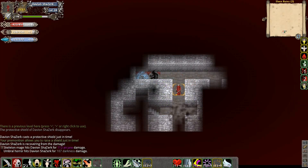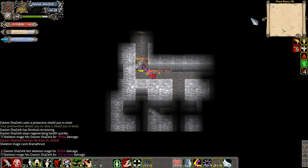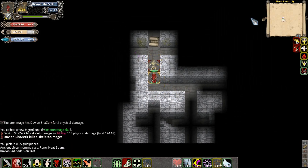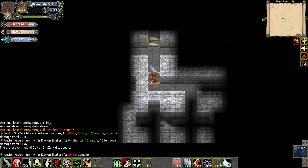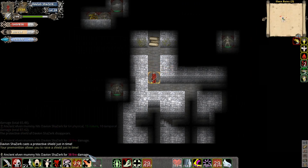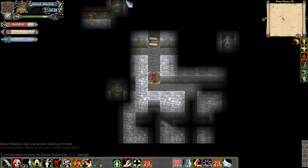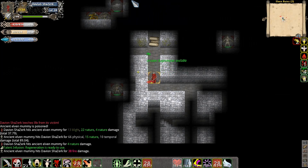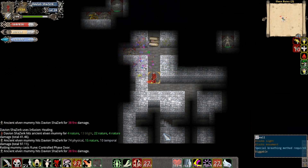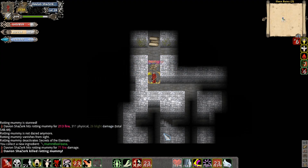Oh, skeleton mage. Do this. Stun. Oh, he went invisible. Okay, I know he's there, but let's see what this does. It doesn't let me see invisible creatures, sadly, but it lets me see stuff around me. So these gloves are okay. They're not completely awesome, but they're okay. So I won't keep them.